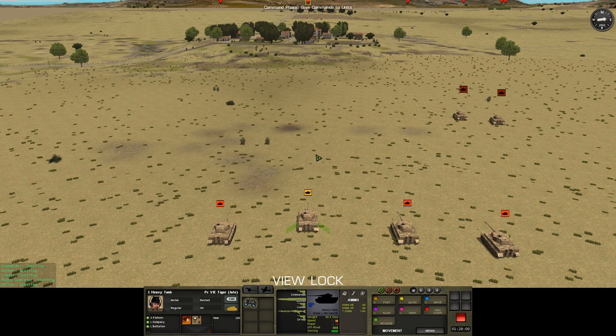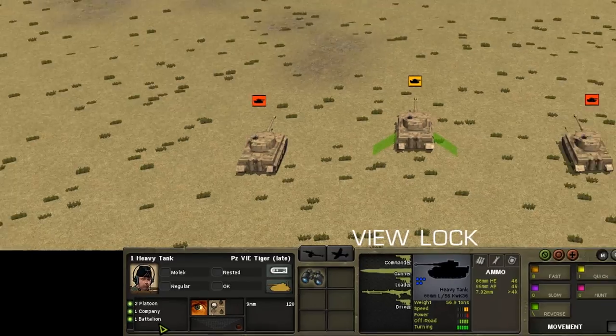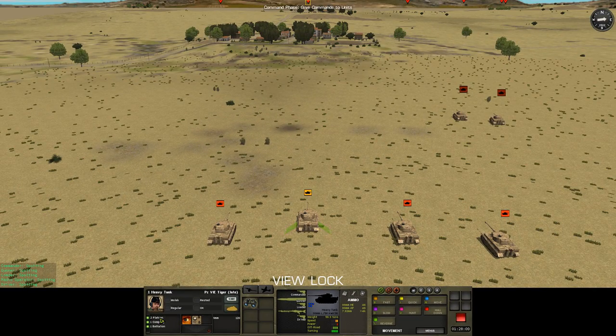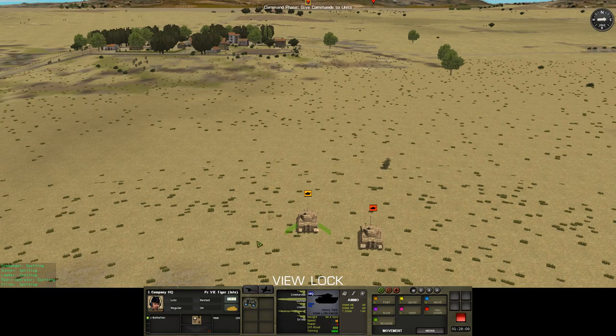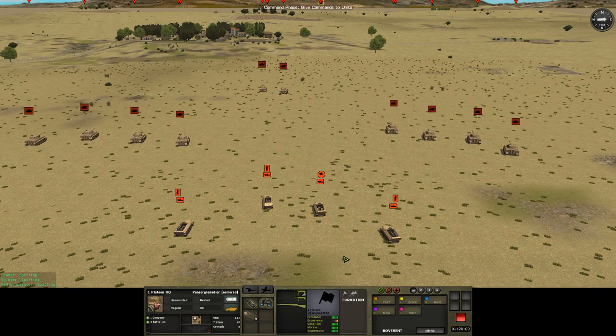We can also jump around our units in a more targeted way by following the C2 chain. In the bottom left corner of the UI we've got details of the unit's parent formations — for example, this is the first heavy tank of 2nd Platoon, 1st Company, 1st Battalion. Clicking on these formation levels will jump us to the relevant HQ unit if it's available. For infantry units we can also move down, so if we select a platoon HQ we can see a tab with a flag on it showing all the units that platoon HQ commands, and clicking one jumps to that unit. If the HQ has subordinate formations, we can use the tab with the three flags to jump to the HQs of those sub-formations.